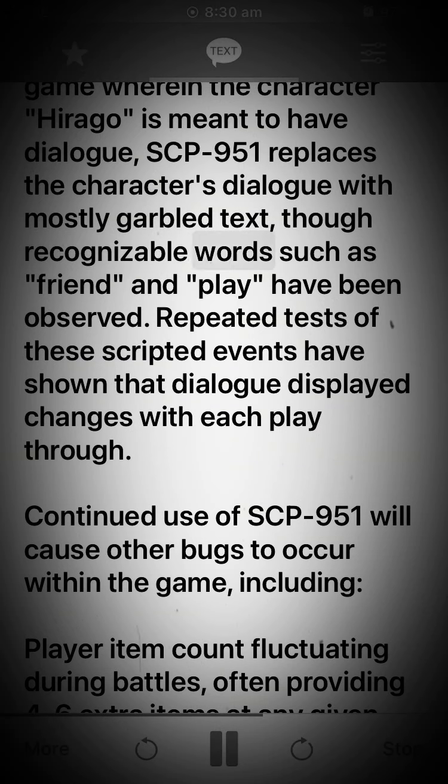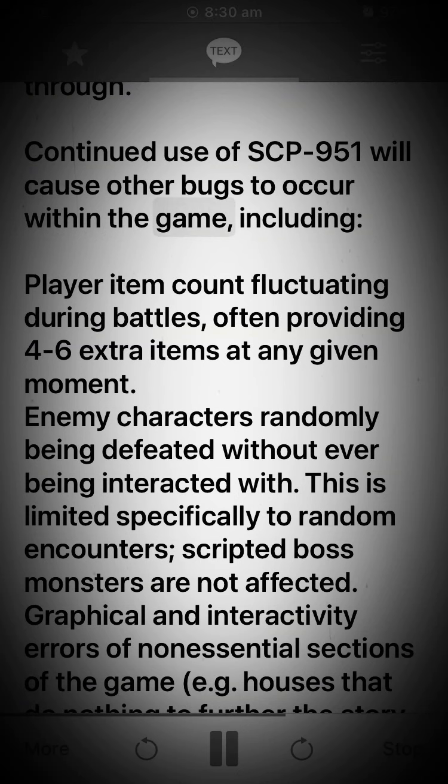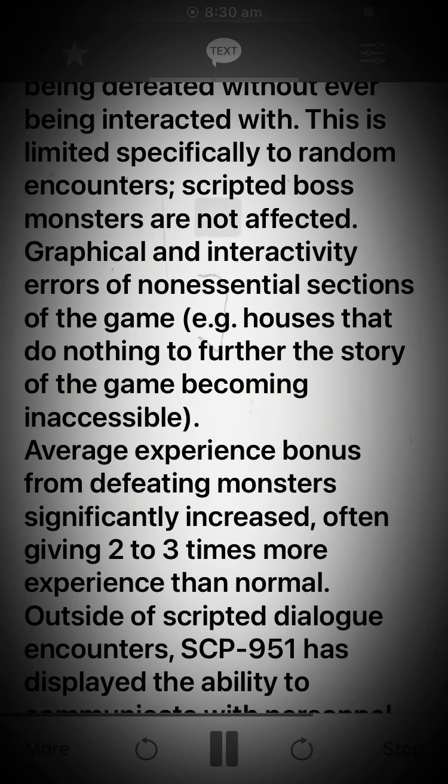Recognizable words such as "friend" and "play" have been observed. Repeated tests of these scripted events have shown that dialogue displayed changes with each playthrough. Continued use of SCP-951 will cause other bugs to occur within the game, including: player item count fluctuating during battles, often providing four to six extra items at any given moment; enemy characters randomly being defeated without ever being interacted with — this is limited specifically to random encounters, as scripted boss monsters are not affected; graphical and interactivity errors of non-essential sections of the game, for example, houses that do nothing to further the story becoming inaccessible.